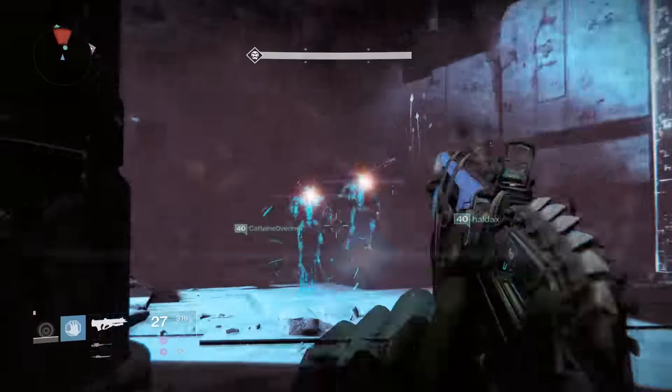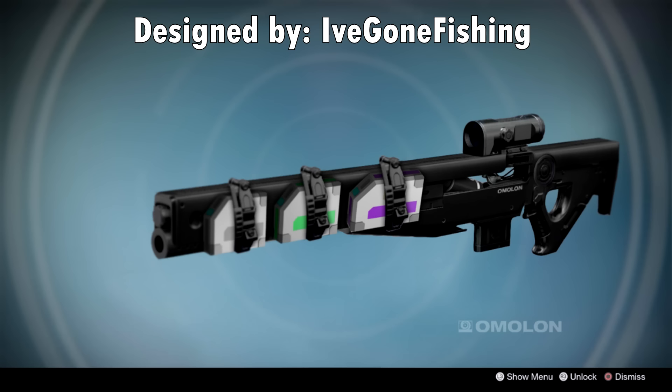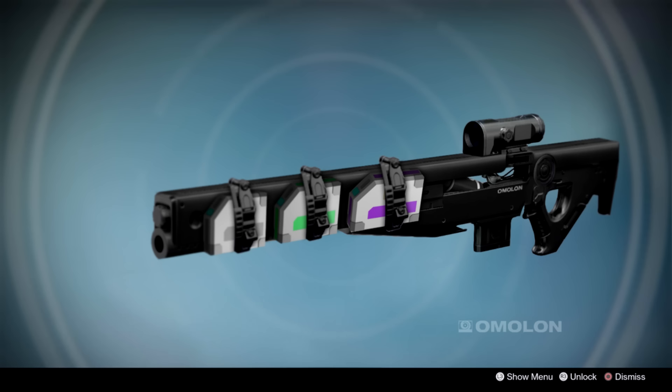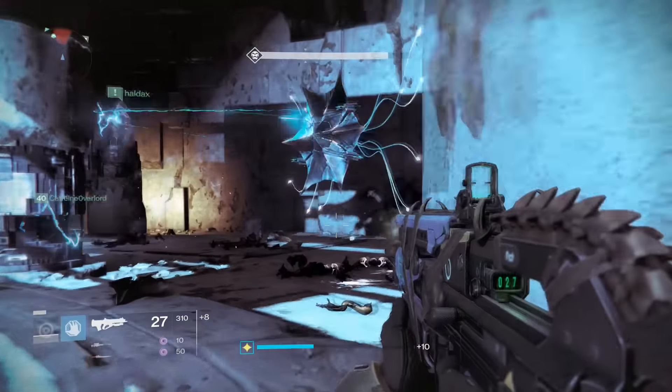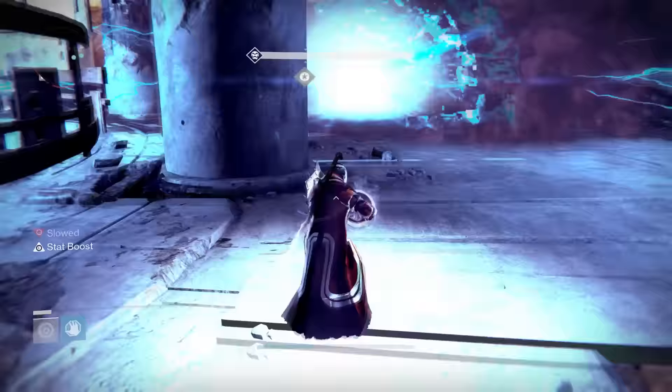The next weapon is very unique — the Cadmus RR5, Exotic Sniper Rifle concept by I've Gone Fishing. This weapon has a couple of unique perks. The first is a passive perk called Versatile Ammo — this weapon can accept primary, special, or heavy ammo. When completely empty, picking up primary ammo makes it a 5-shot kinetic weapon; picking up special ammo makes it a 4-shot void weapon; and picking up heavy ammo makes it a 3-shot solar weapon. The ammo type also indicates how much damage it does — much more damage with heavy than special than primary.